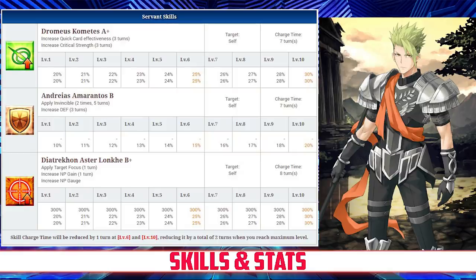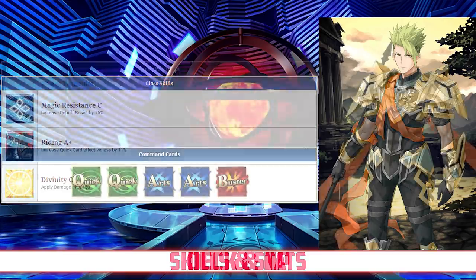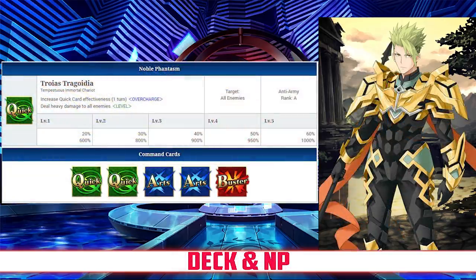And finally, his last skill, the Trakon Asterlonk, applies Taunt and increases his NP gain and his NP gauge between 20 and 30%, depending on level. For passives, Achilles has Magic Resistance rank C, which increases his debuff resist by 15%, Riding rank A+, which increases his quick card effectiveness by 11%, and Divinity rank C, which applies damage plus 150 to all his attacks.